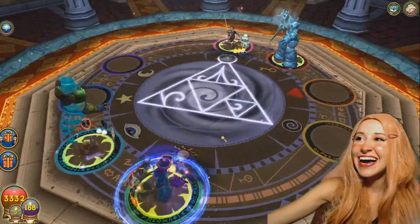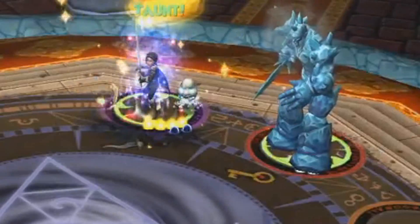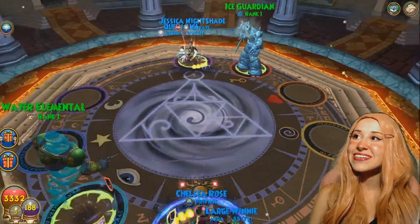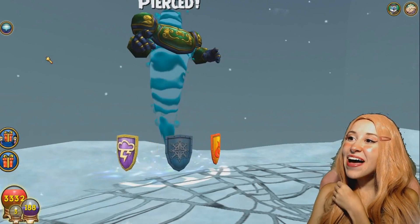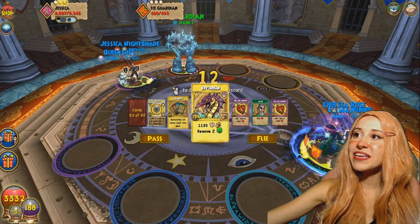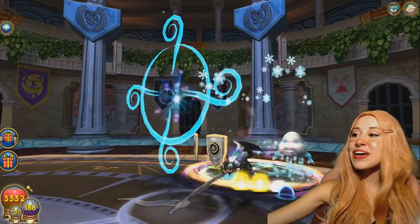I got a Leviathan — should I Leviathan her minion? I'm gonna go ahead and Tower Shield right now, and then I'm gonna try to get my Sanctuary again. My poor minion. Well, at least he won't take off my Tower Shield. What the heck — why my minion? That could have done a lot more on me, but okay. I think I'm just gonna be funny and Leviathan her minion. I'm gonna waste eight pips on a minion. I fizzled. Never mind — I am a trash can.